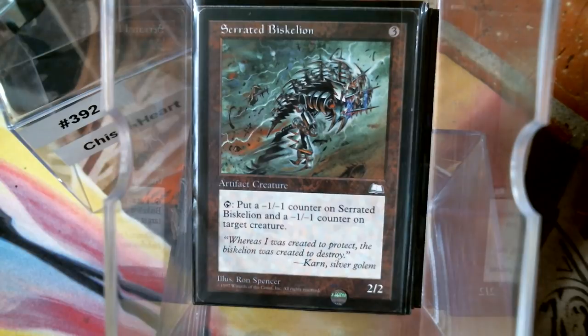The Basalt Monolith — or whatever this is — is really neat because you tap it, put a counter on it and a counter on something else, and our commander just lets us remove the one from it. Just a lot of pretty decent shenanigans here.